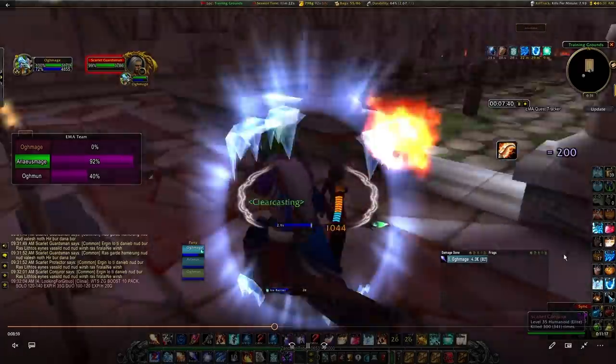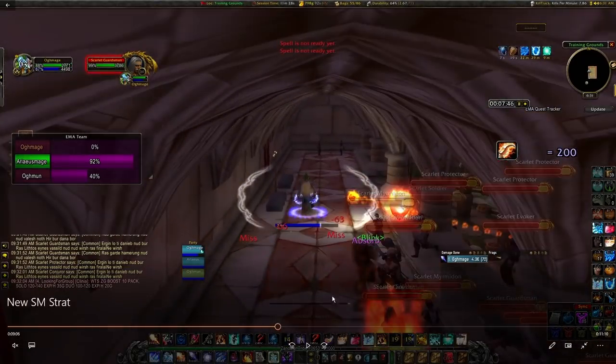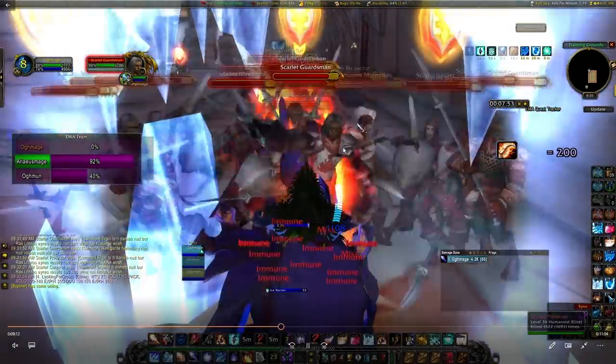Don't stay too close to the inner side because those mobs could hit you — run along the outside perimeter. You can do jump-turn cone of colds if you'd like, but importantly juke the second pack of mobs by blinking right past them. Reapply barrier, reapply mana shield, get into the corner, and block facing the mobs.